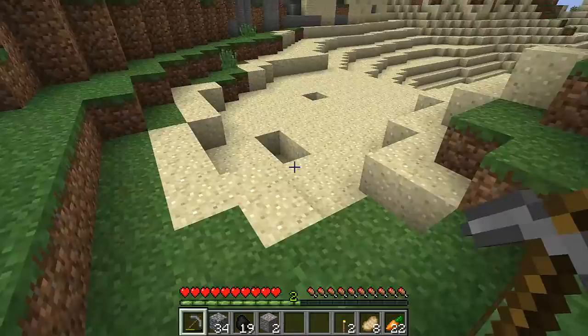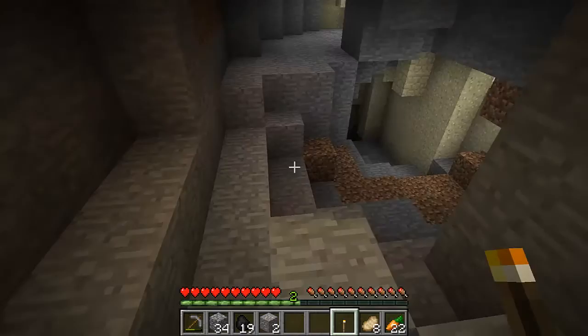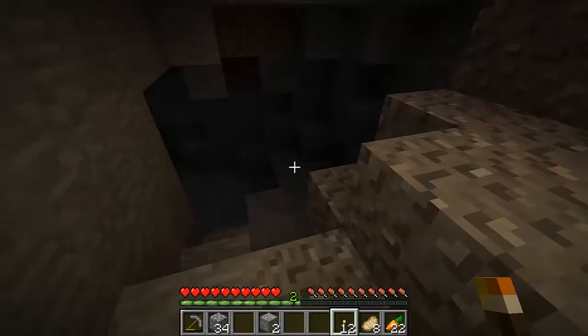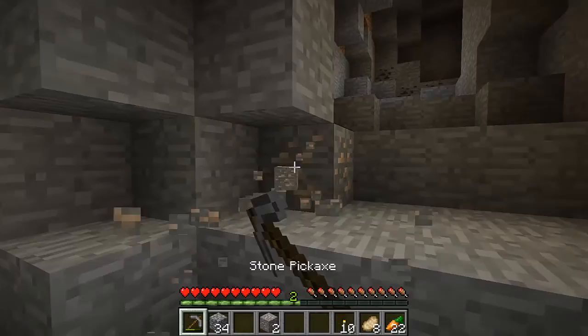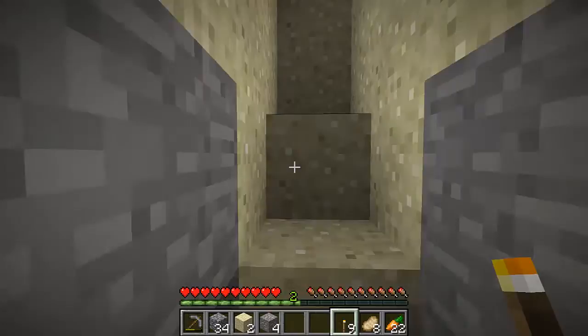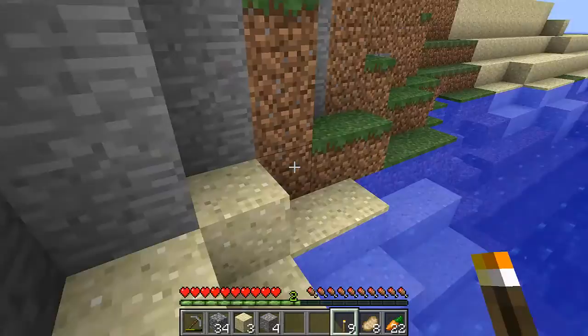Another cave. This cave looks like it could lead to endless wonders and mystery. Don't you disappoint me, cave. What are you going to lead to? This doesn't look like that. Wait — maybe there's endless wonders and mystery. We're going to make some torches then find out, because I'm no sucker. Endless wonders and mystery — a bit of iron. That's pretty wondrous and mysterical. That is a word I just made up. This is going to be a series where we make up a lot of words. Not that much wonder or mystery — we found the ocean, which is kind of cool.